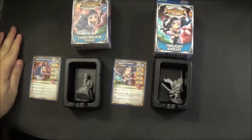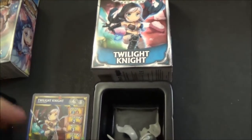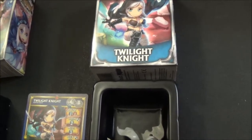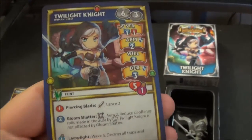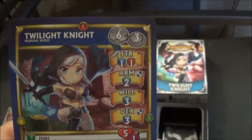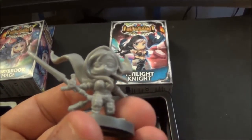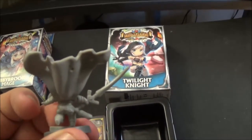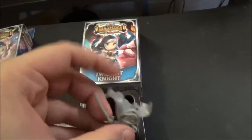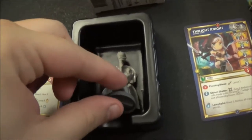We're gonna go over some of the contents. We'll start with the smaller ones and work our way up to the bigger stuff. We'll go over the Twilight Knight first. For those who don't know, Twilight Knight is a crossover from Kingdom Death's game. She's fairly strong. All the stuff from SodaPop Miniatures for Super Dungeon Explorer comes pre-assembled, so you can just take it out of the box and start playing.